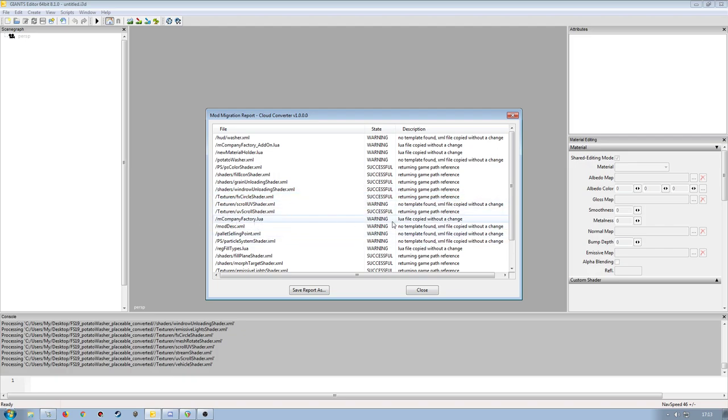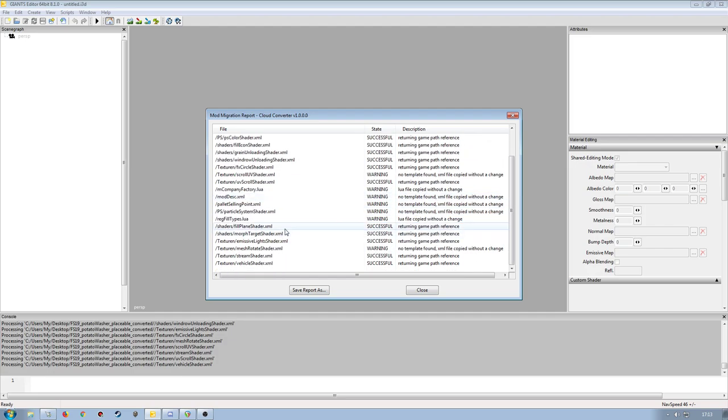For Lua scripts, it doesn't know what those are, so it just copies them without any changes. Things like ModDesc need to be updated manually. Just bear in mind that because it says 'successful' doesn't necessarily mean it's used the right shader. Sometimes when it does this, it will try to update to a later version — like the vehicle shader — and try to use a shader that matches that one.